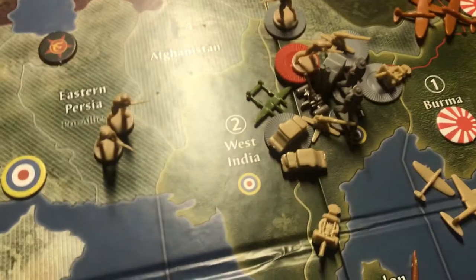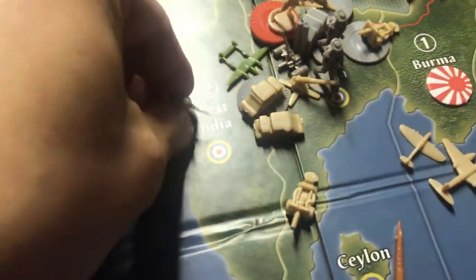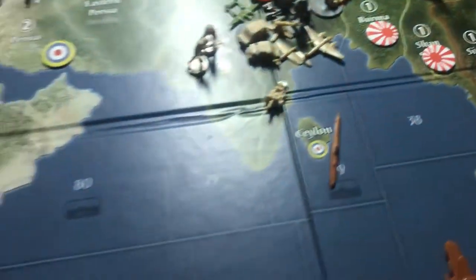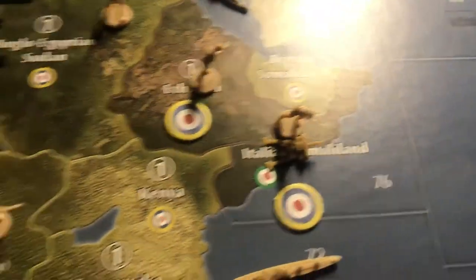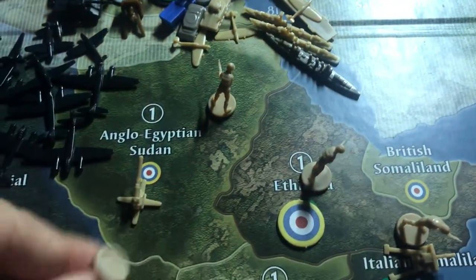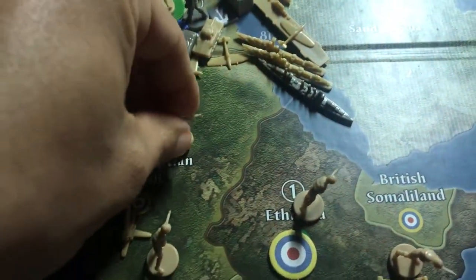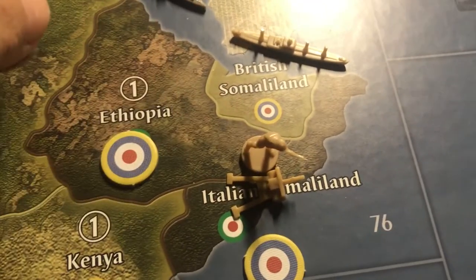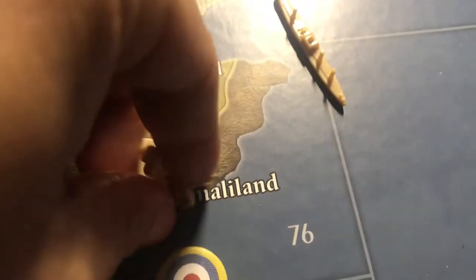And the rest is non-combat. We've got two men from Eastern Persia going down to West India. This fighter will land back in India. This guy and this AA gun from Belgian Congo is going to go north to Anglo-Egyptian Sudan. This guy from Anglo-Egyptian Sudan is going to go to Egypt. This transport picks up a guy in Madagascar, then another from Ethiopia, and offloads in Egypt.